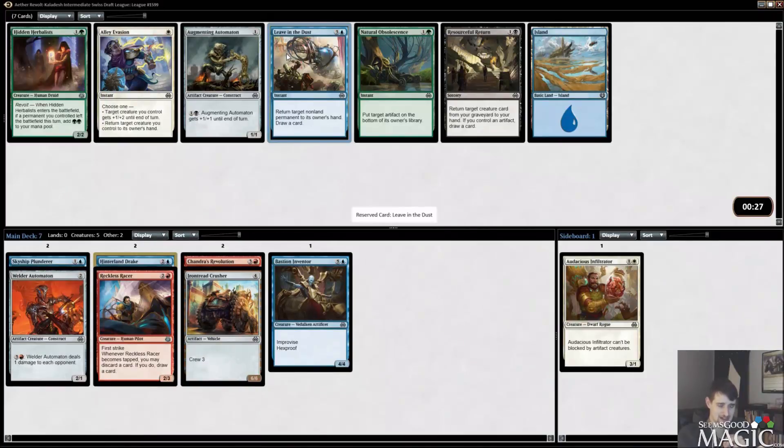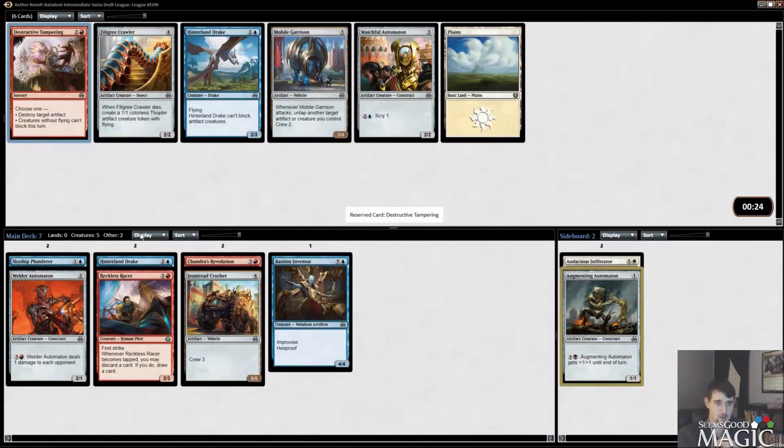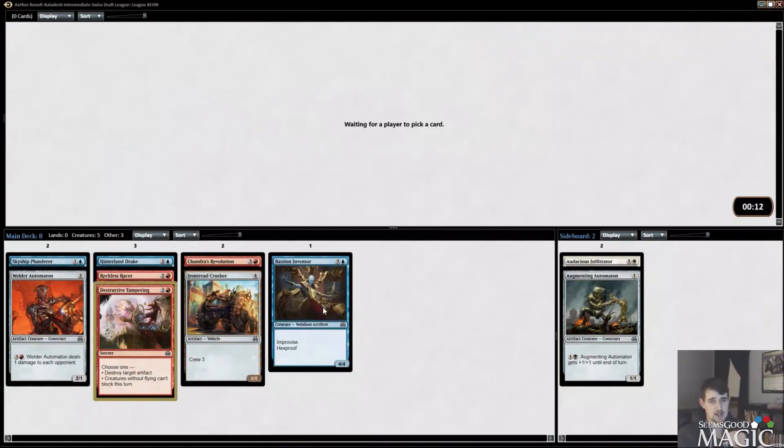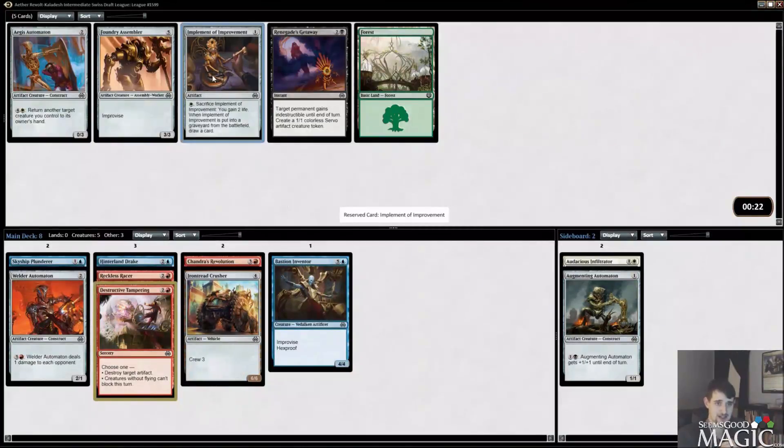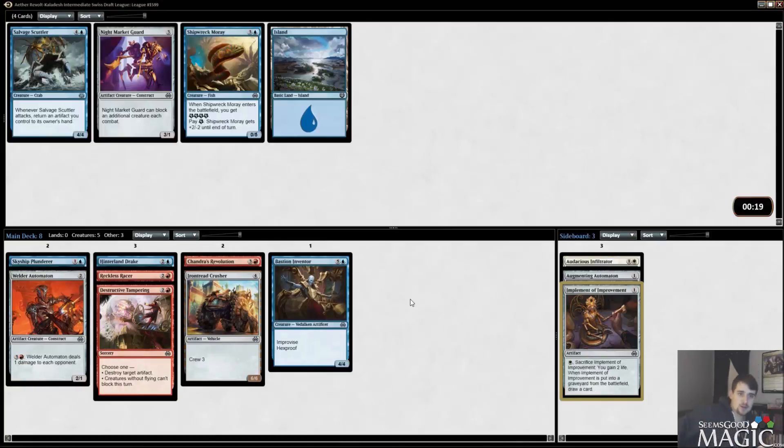Not going to take Alley Invasion. Probably not going to take Leave in the Dust. Just take Augmenting Automaton — there's a chance we're blue-black or black-red. Another Hinterland Drake or a Destructive Tampering — I think Destructive Tampering is actually the way to go here. We have five creatures after pack one, which is pretty mediocre. I think Destructive Tampering is really, really main deckable in this format right now, especially since this format is diverse — control, midrange, aggro, and artifact-based strategies — and it's pretty good against a lot of those.